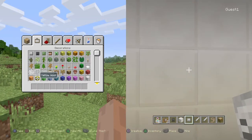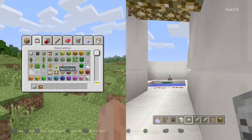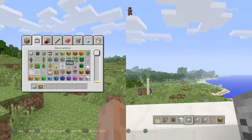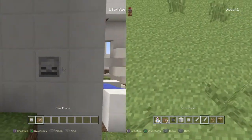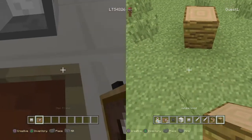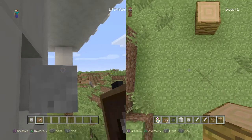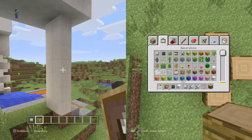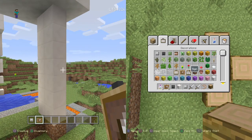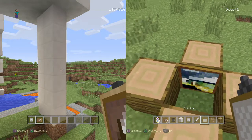You guys want to see an awesome glitch that I figured out? This is not gonna glitch out or anything. You know how everybody thinks that paintings and items — everybody thinks that they're blocks? That is not true. They are not blocks. They don't count at all as blocks, and I'm going to prove this by using my awesome skills. Boom boom — now watch, they are not blocks.